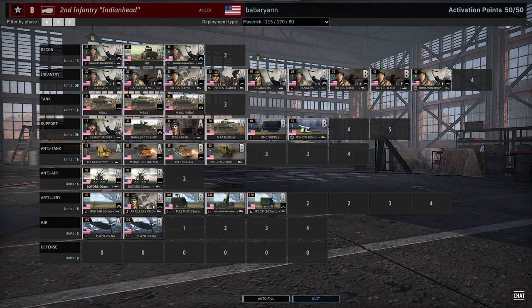Interesting to see the Demolition Group — one of the better CQC units in the deck outside of the Rangers. Tank tab, not much to say: M4A1s, Stuarts, and a card of Rhinos. Support tab, he's actually bringing the Ranger HMC, which we haven't seen in a long time. This unit used to be super meta — if you played this deck, you played this unit. We don't see it much anymore, but here it's back. Let's see if it brings back its old glory.